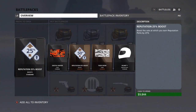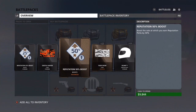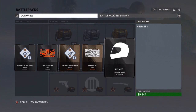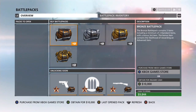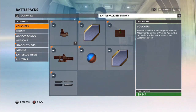Boom! Rep boost, Digital Hunter, another rep boost, Tiger Snow - that actually looks pretty good - and a helmet for an emblem. I need to make an emblem; I don't think I've done that yet for Battlefield Hardline. I made one for Battlefield 4 but not for this game.